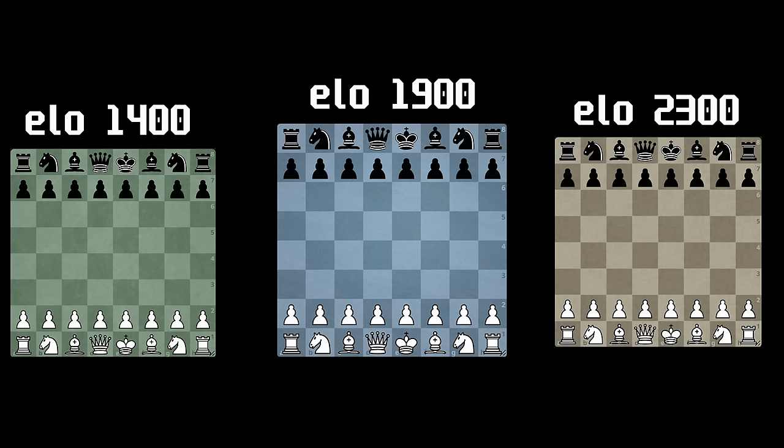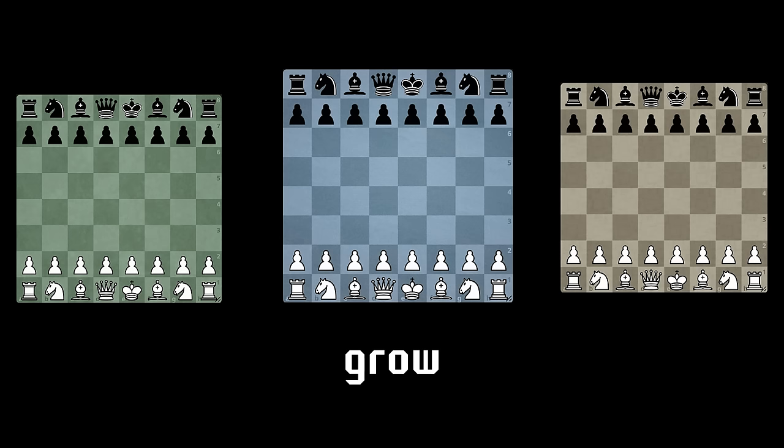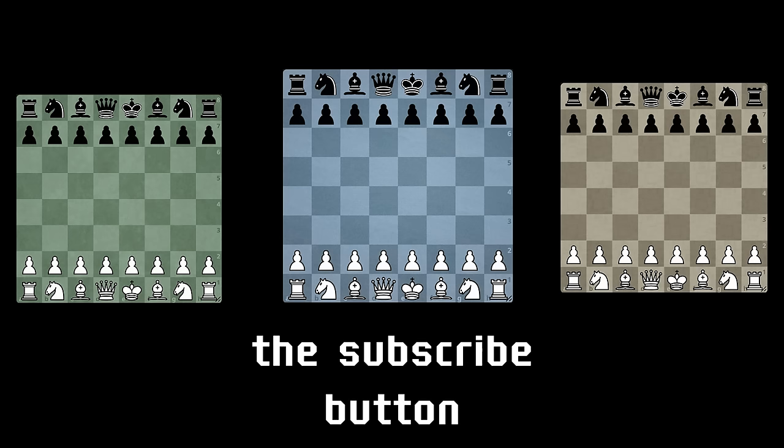I have prepared three nasty example games to demonstrate that nobody up to 2300 can really defend against a dirty, trap-infested kingside pawn storm. But first, please help me grow my small chess channel by hitting the subscribe button.